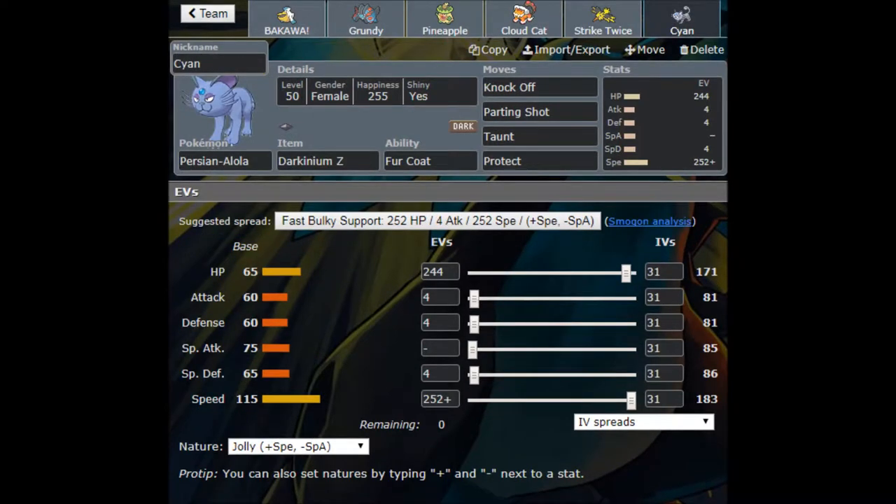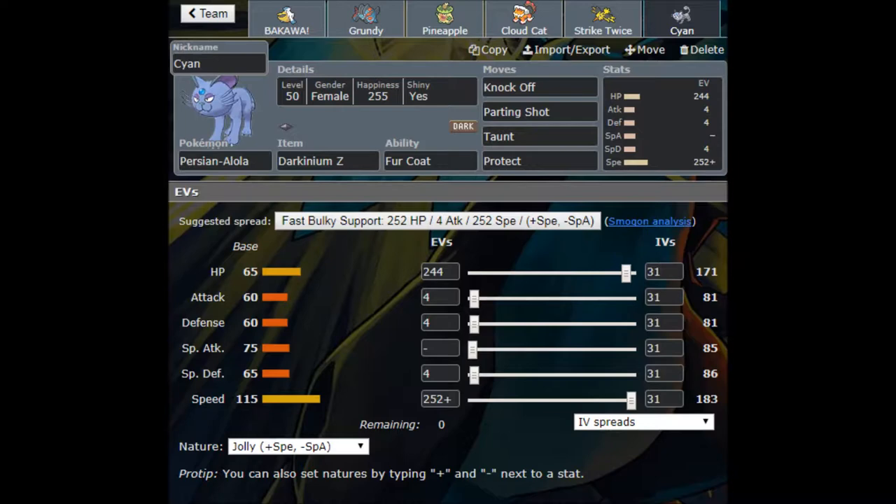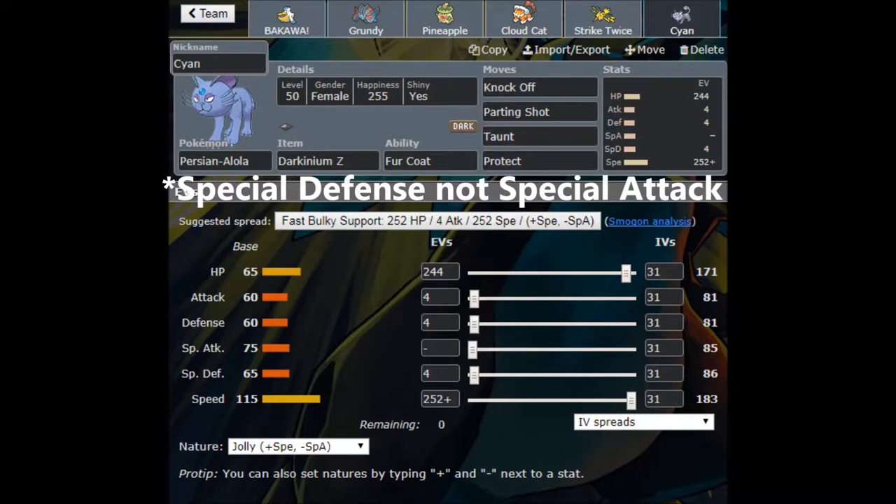The last Pokémon is actually a viewer request from YouTube — Alolan Persian. It's our Scion; Scion is one of our channel's colors. I love the blue on the Alolan Persian shiny, and I actually found a random encounter shiny Alolan Meowth while playing through Ultra Sun. So I named it Scion. Knock Off, Parting Shot, Taunt, Protect. Fur Coat is its ability. I'm going max Speed with a Jolly nature, with 244 HP to bring the stat to 171, and a Darkinium Z.